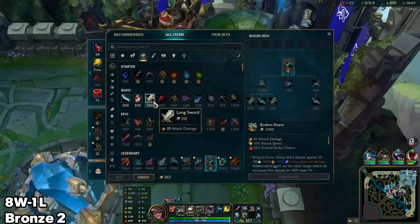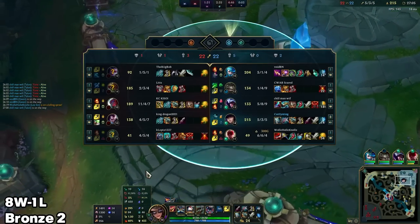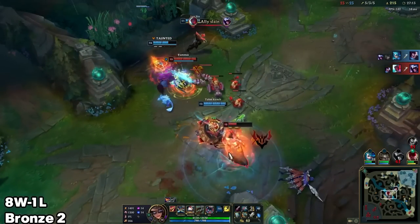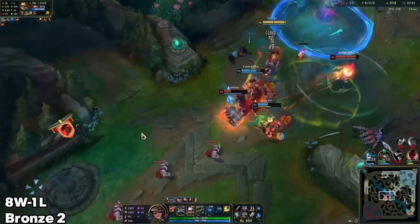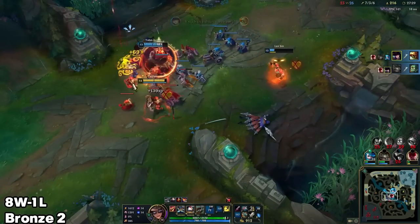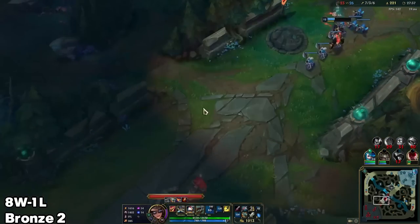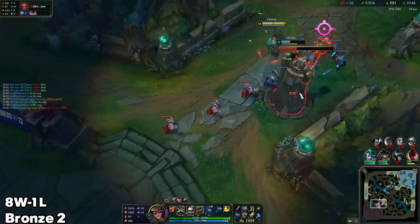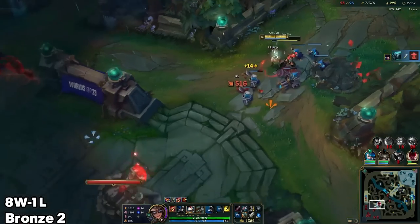Alright, what next? I think Bloodthirster should be fine — or even Botrk maybe. It's a double tank team. I think Bloodthirster will be fine for a mix of survivability and damage, and my damage should be perfectly fine for dealing with their tanks at this point. Got him. I'm going to go for Rammus — he's more likely to be able to escape than Amumu. Just barely get him anyway, thanks to Tahm Kench. Cool — just one person alive and that is Vayne, and I don't think I need to be afraid of her. She's really behind — 130 CS down on her. Maybe her being that behind is how my team won the fight before on Baron.